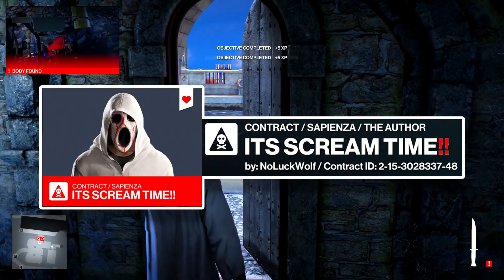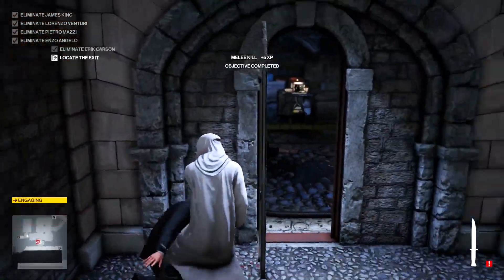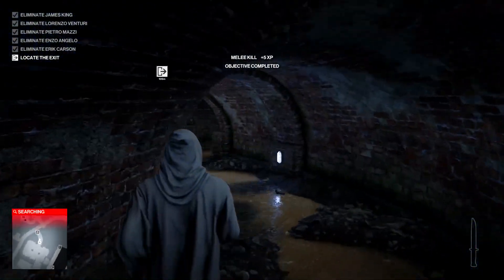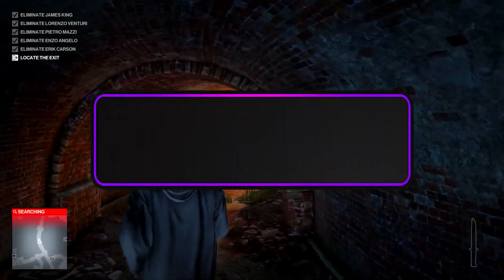have the contract code on the screen and also in the top of the video description. I will also have some footage showcasing the contract and a basic way on how to complete it. If you'd like me to possibly create some more custom contracts on Hitman, or you have an idea for a contract, then be sure to drop me a comment letting me know.